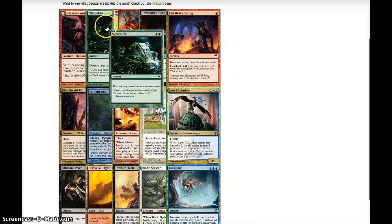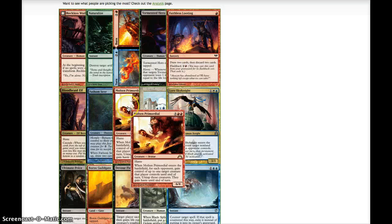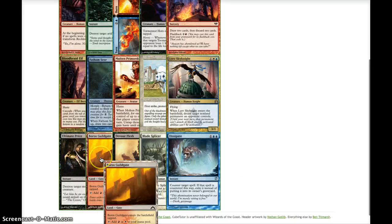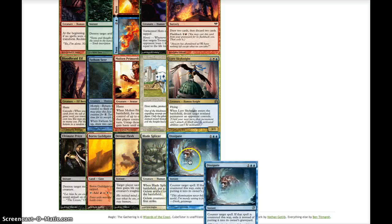So we've got a Reckless Waif, Naturalize, Turn and Burn, Tormented Hero, Faithless Looting, Bloodbraid Elf, Fathom Seer, Molten Primordial if you want some kind of bomb, White Knight, Sky Knight, Ultimate Price — great removal — Boros Guildgate, Devour Flesh — more removal — Blade Splicer — an awesome creature — and Dissipate, a great counterspell.